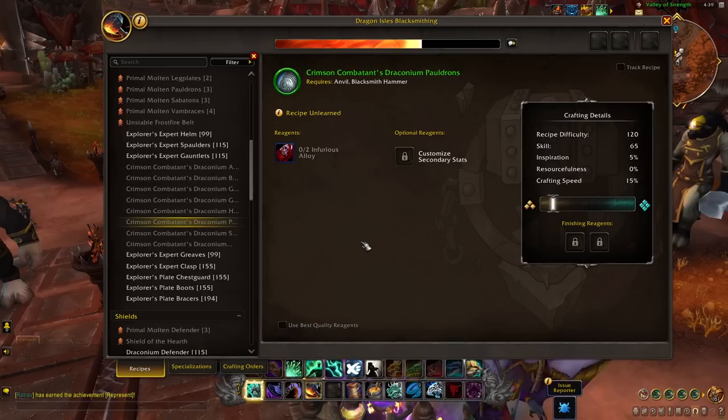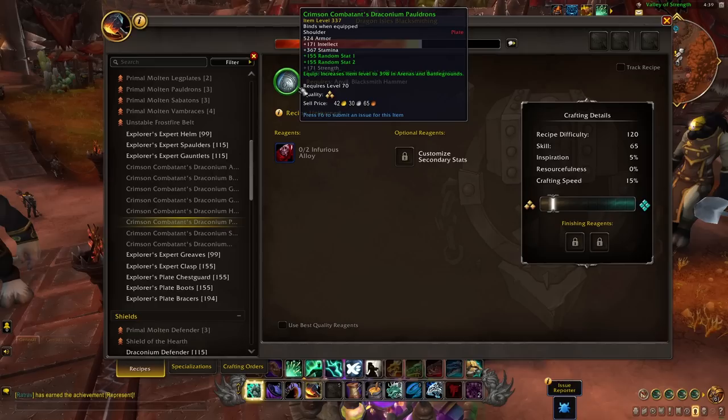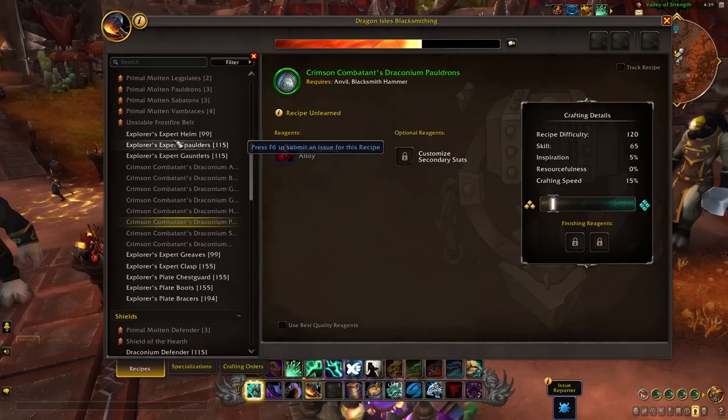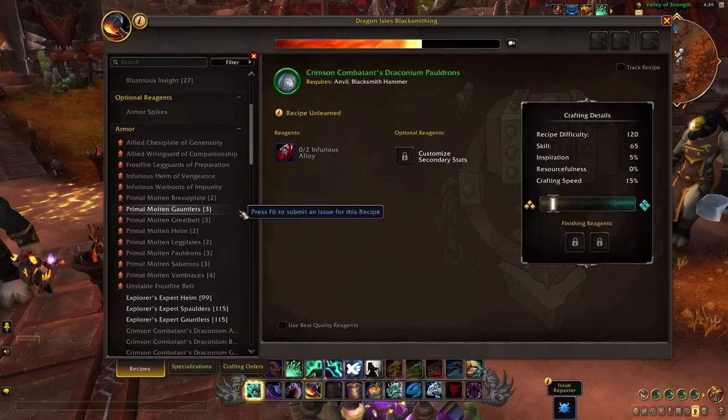Continuing on, we have the Crimson Combatant set. If the name doesn't give it away, you can look at the alloy it uses — it's PvP gear. You can confirm that by looking at the tooltip: equipping it increases the item level to 398 in PvP, which is awesome for any PvPers out there. This set is just a continuation of the Explorer set unlock path.